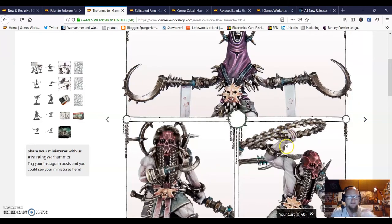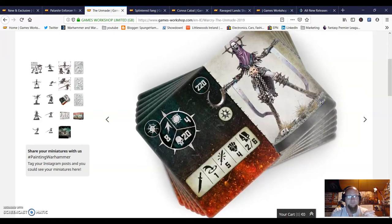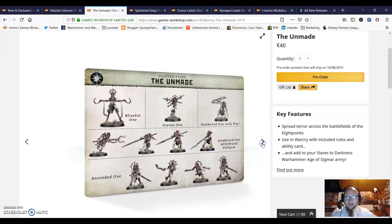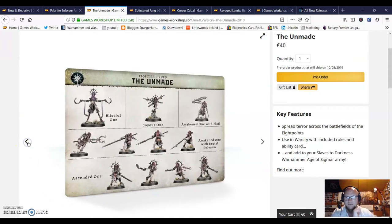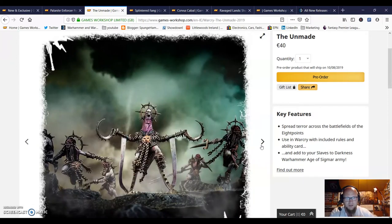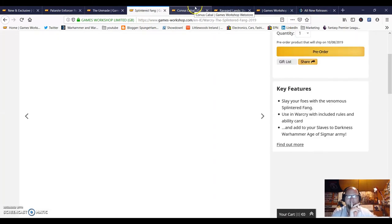I'm strongly thinking about picking up a couple of these warbands just after seeing these three up for pre-order this week - I absolutely love them and I'd really like to get a box to see what you could do with conversions. You also get the cards with them. The unit names are: Blissful One, Joyous One, Awakened One with Flail, Awakened One with Brutal Polearm, Ascendant One. These are awesome, and the leader guy is just the top of the cake. All coming in at 40 euro.